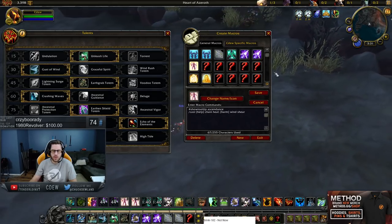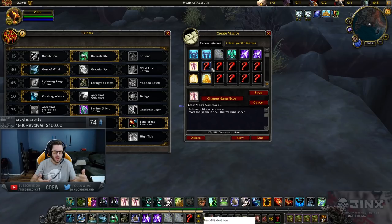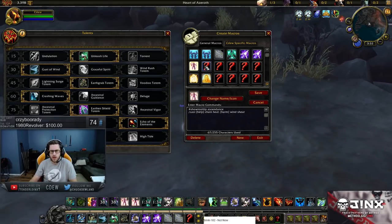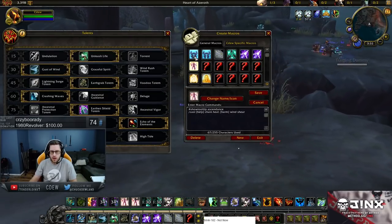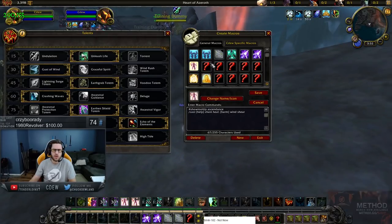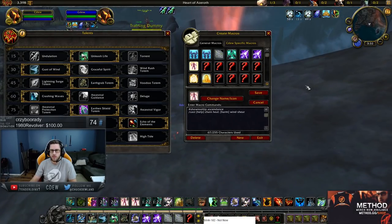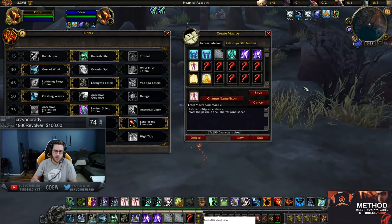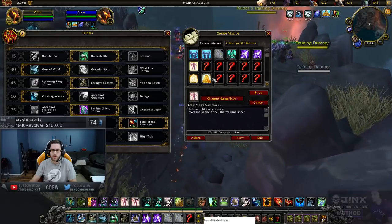Chain Heal/Windshear macro — apparently I have multiple binds for Chain Heal, I didn't even know that. Pretty standard help/harm macro, much like the others I have. If you use it on a friendly, it's going to cast the helpful spell, which in this case is Ancestral. On the enemy, it's going to be Windshear.